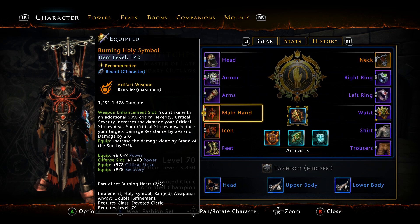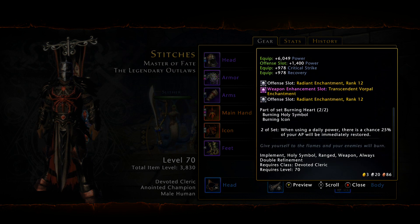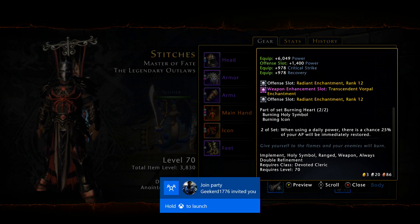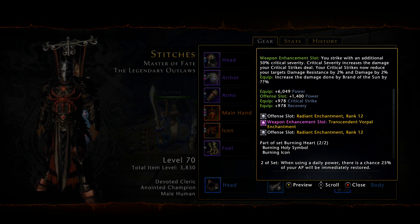For the weapons, we're using the Elemental Weapons — the Burning Set in particular. When using a Daily Power, it says there's a chance that 25% of your AP will be immediately restored. This tooltip is actually wrong — it's a guarantee that you're going to get 25% of your AP restored. It happens on the second or third cast of your Daily. So every third cast of your Daily you get 25% of your AP back, and also on the very first cast.